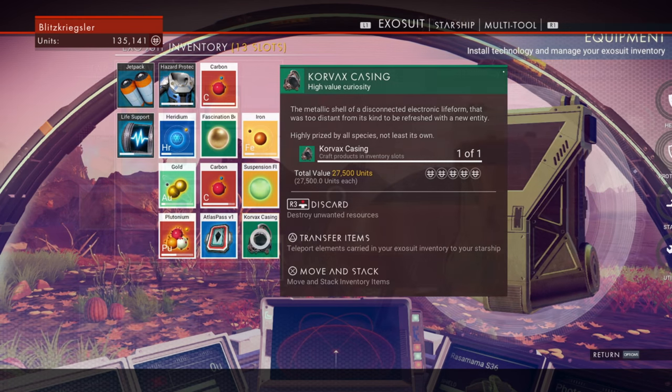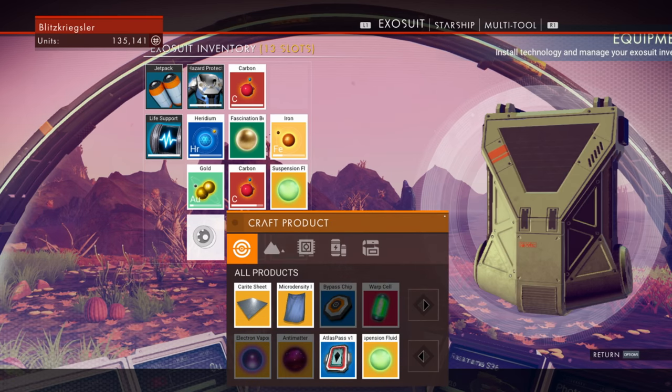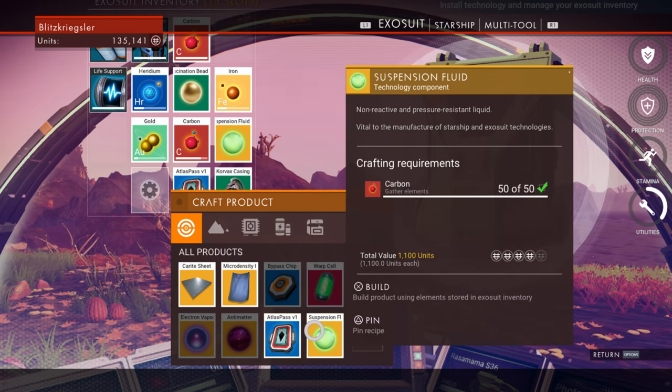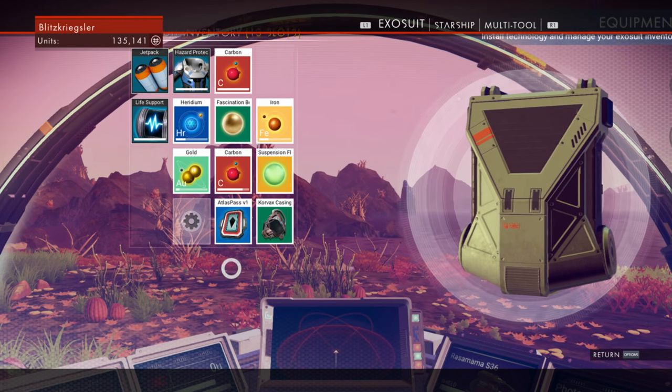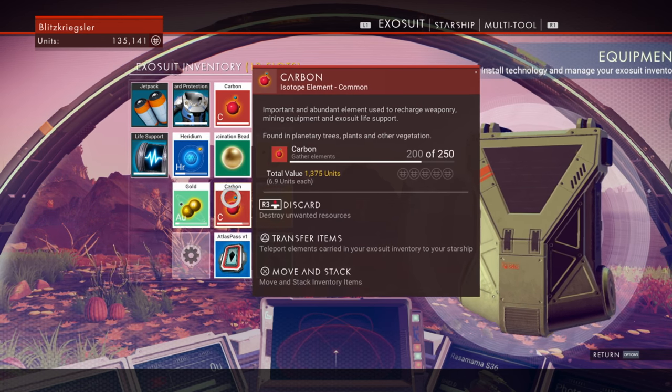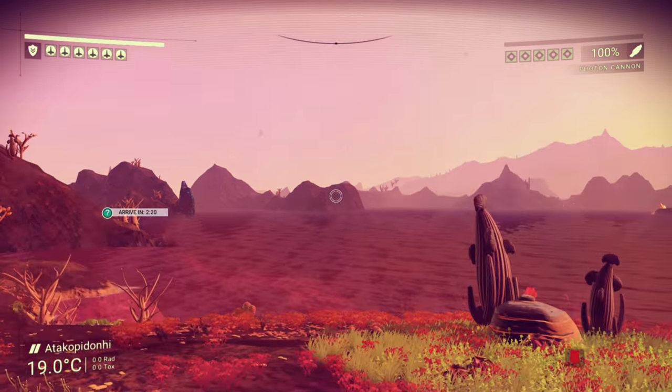We have to discard something else. I have the ball — wait, the ball takes plutonium. I just got rid of all the plutonium by filling up other things. Great — well, I had to go get some plutonium now.